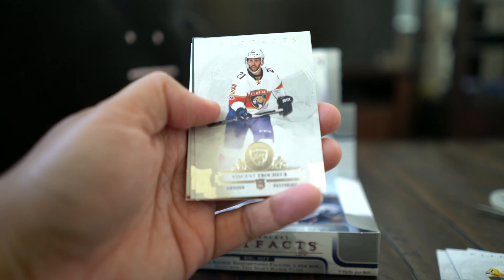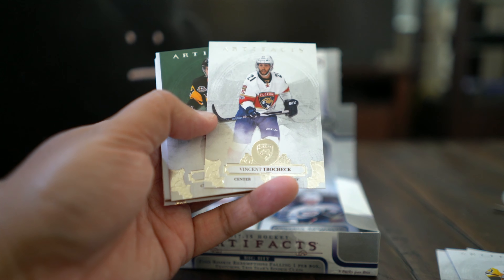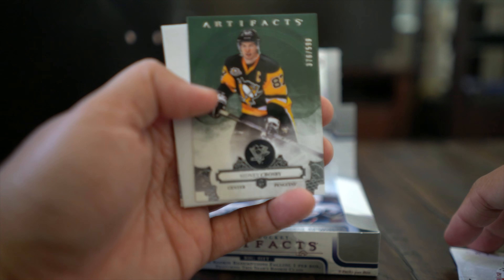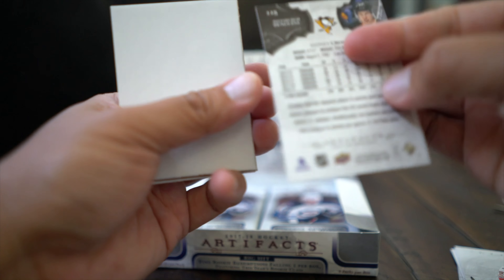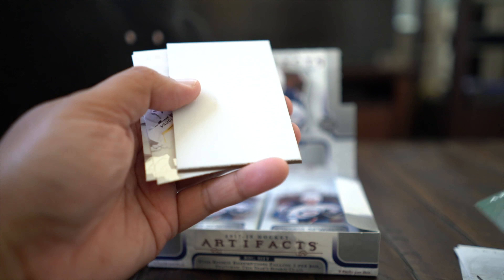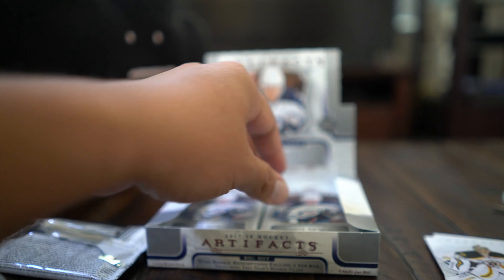Vincent Trocek — base cards, very artifacty, pretty cool. Crosby numbered to 599 — looks like a green parallel of Crosby. If you're gonna get a parallel, Crosby is not a bad one to get. And base cards: Rask and Tyler Seguin.